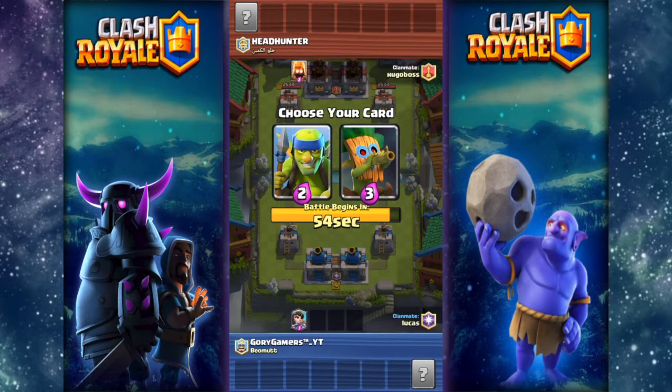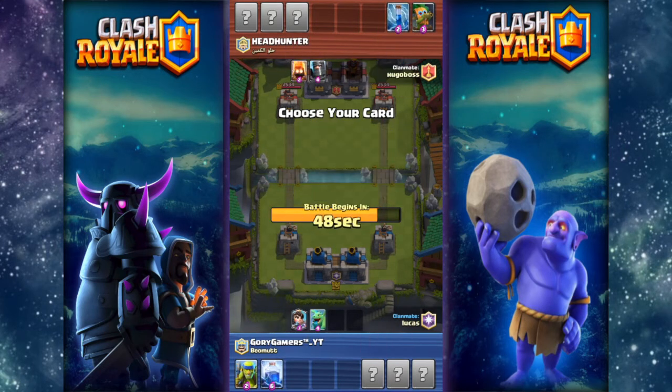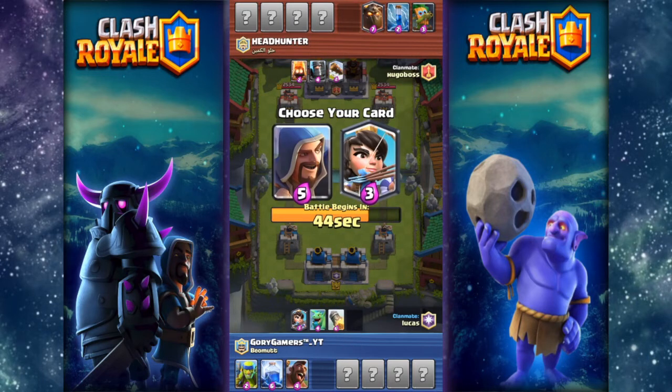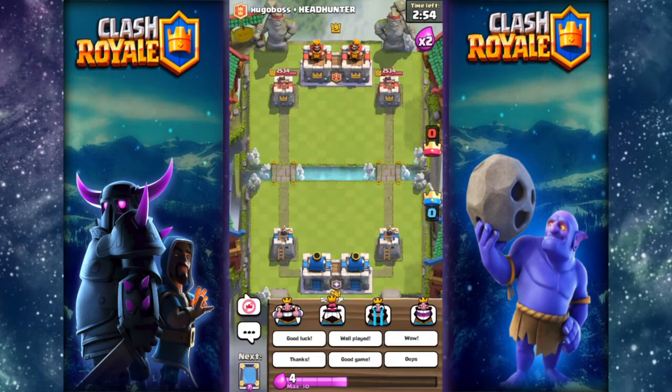Which one is better — spear goblins? Spear goblins, okay sure. We need the — no, lightning! We need the hog rider. My teammate already has the princess, you fart. 2v2 double elixir draft challenge finally in English, thank you.